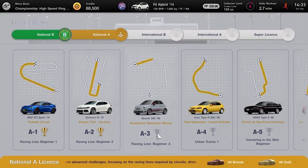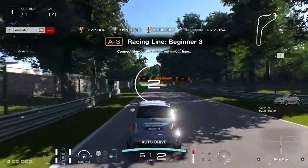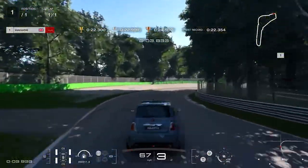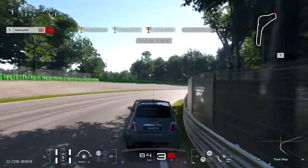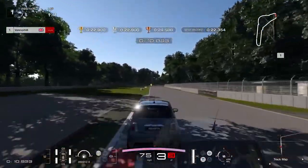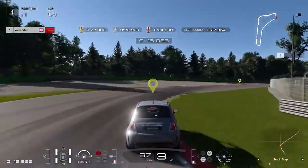For license A3, Racing Line Beginner 3, steer left to hug the outside line then turn into the right corner lifting slightly on the throttle as you reach an access road just after the 50 meter board. Gradually decrease steering on exit, tap the brake at the 100 meter board for the second corner, then steer in taking as much curb as possible before letting the car drift back wide to cross the line. Gold requires less than 22.3 seconds.